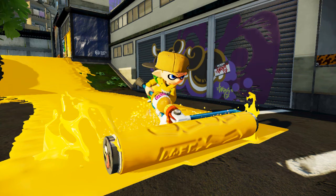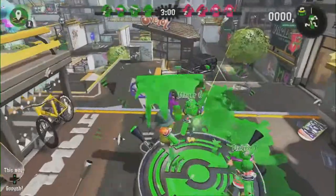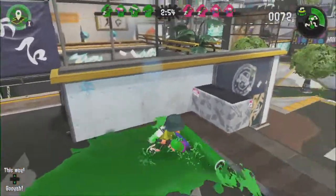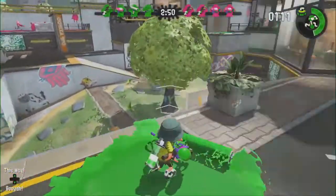They released this video on their Japanese Twitter account. Basically, with the Roller, whenever you press the ZR button and constantly roll ink on the floor, you will now get a speed boost. That is better than in Splatoon on Wii U, where it was slow to roll ink, though you did roll quite a lot of ink.